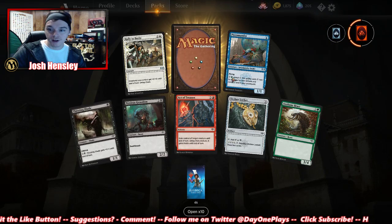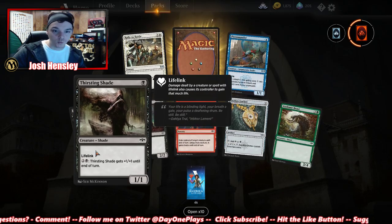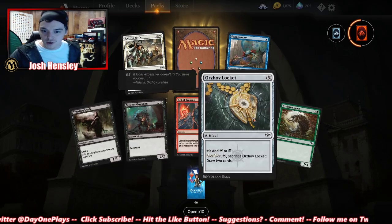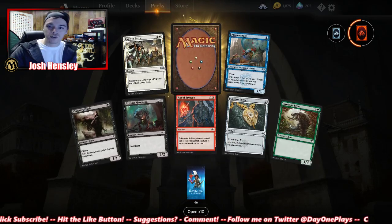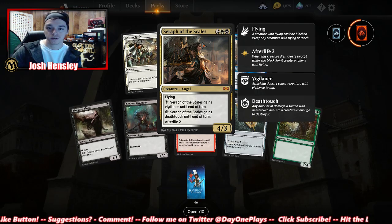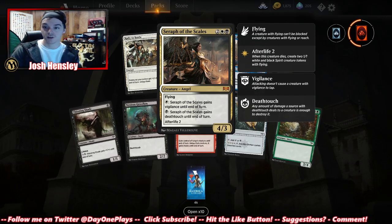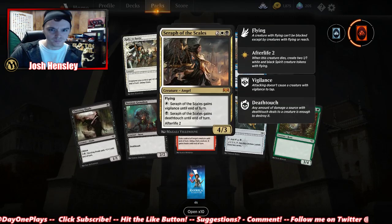We just got an uncommon wild card — nice. Another Petramander, Rally to Battle, Thirsting Shade — a 1/1 for one with lifelink. A 2/2 for three with deathtouch. Act of Treason. Orzhal of Locket — a four-drop 3/4, could be better. And we got a mythic: Seraph of the Scales, a two plus white and black for a 4/3 angel with flying. It can gain vigilance or deathtouch until end of turn, and afterlife two — when it dies, create two white-and-black spirit tokens with flying. Beautiful card.